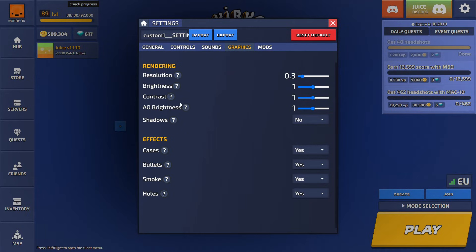Brightness, contrast, and ambient brightness — experiment with these and see what values look best for you. I just leave them as default. Shadows, I'd say leave it off because you want best performance. All the effects, turn them all off — they will affect performance.